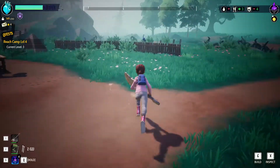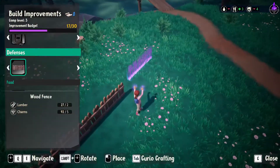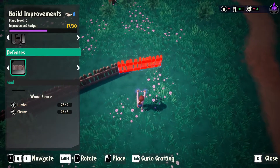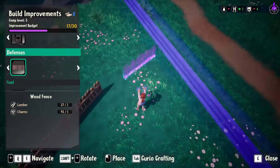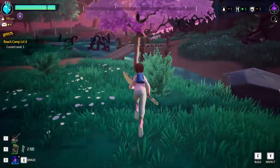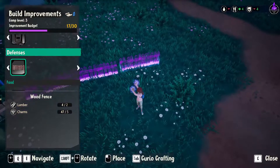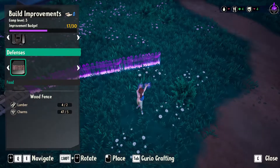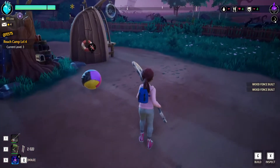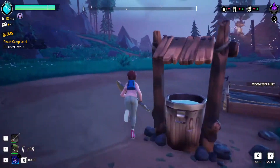First thing we need to do is get more fences up here, quick, because as we level up the camp the raids are gonna get harder. I just want some protection because I don't want them wrecking the water and power infrastructure. The treadmill for power needs four lumber — I'm gonna go chop down some trees.